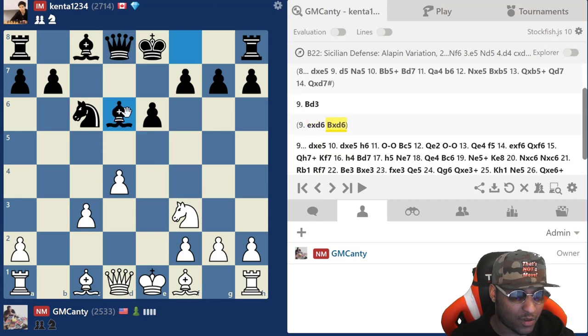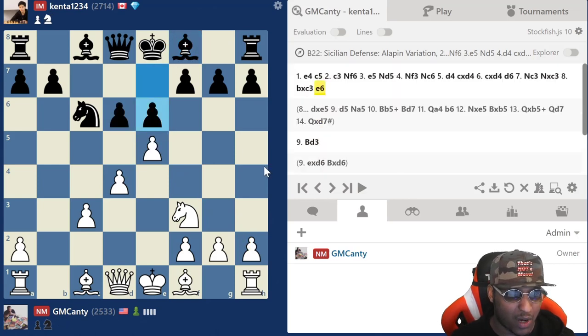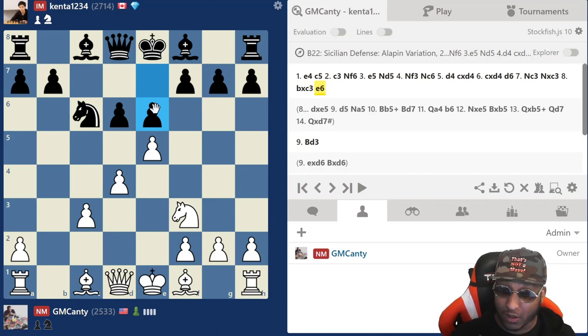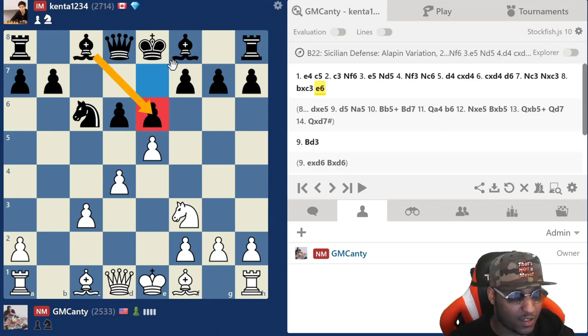He didn't go for that — he played the more conservative e6, expecting me to capture. After captures, bishop takes and he just develops for free and castles, which I'm not a big fan of. A problem in the c3 Sicilian for black is this bishop. If you play this line, I have a very great win record.